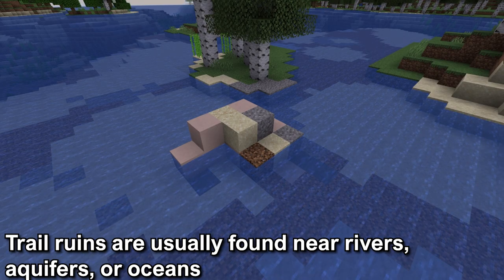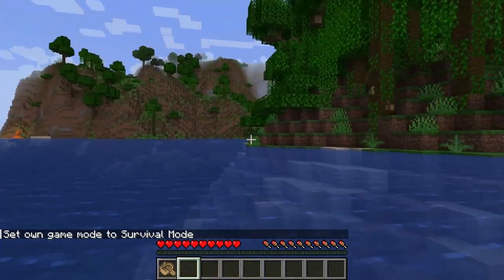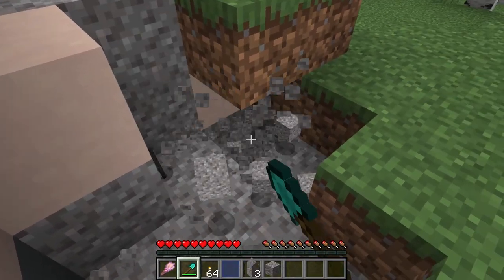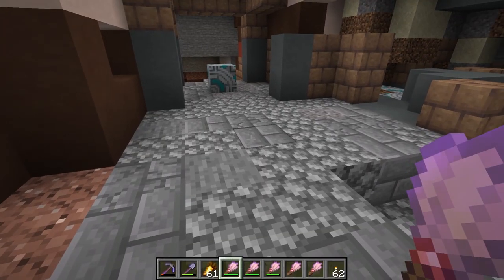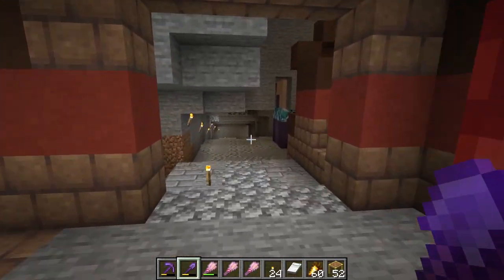Trail ruins will be found next to water, usually rivers, aquifers, or oceans. A good way to find them is by traveling along rivers in these biomes. The tip of the tower can be seen on the surface, consisting of terracotta, Suspicious Gravel, and gravel blocks. If you dig down in the tower, eventually you will hit a pathway of cobblestone, stone, and stone bricks. The buildings of the trail ruins will be off of this pathway.